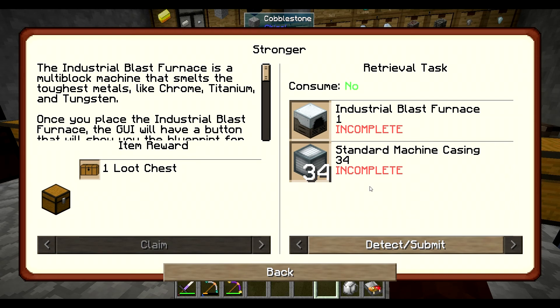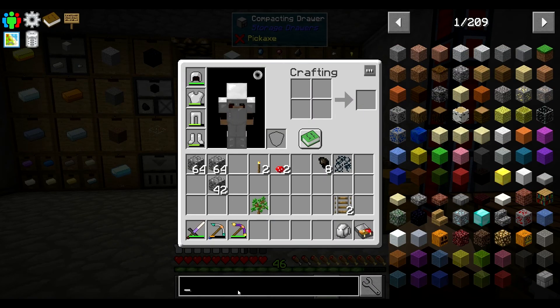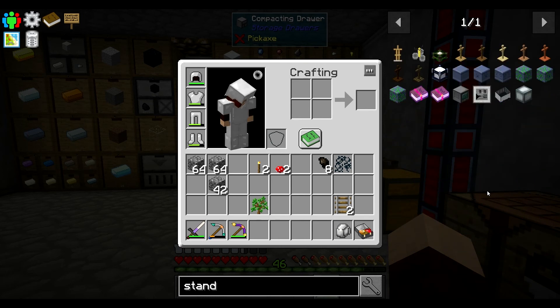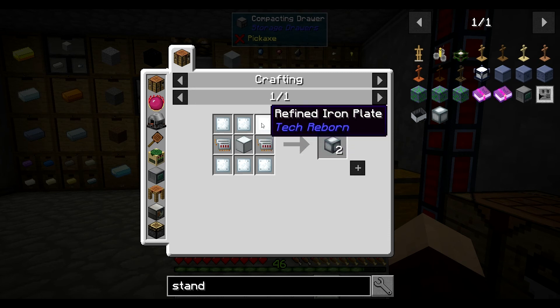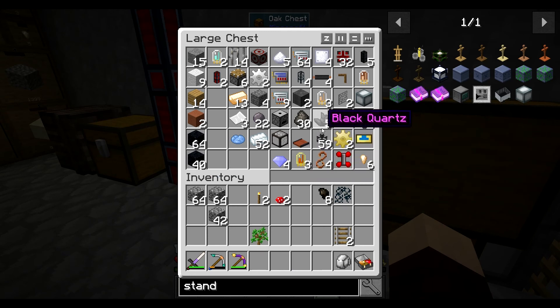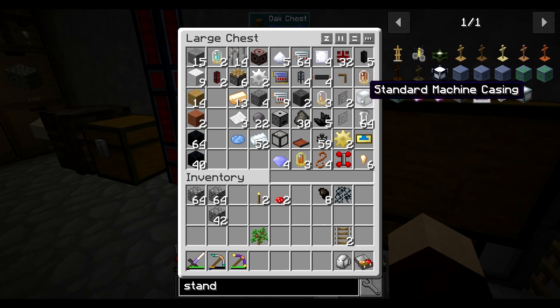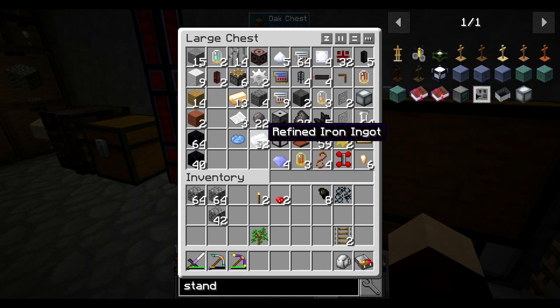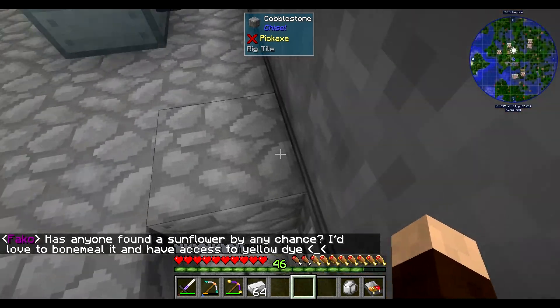We're going to need one industrial blast furnace and 34 standard casings. Let's work on standard casings because I think that's going to be the hardest. We're going to need 34. We need refined iron — let's see. I've been building circuits, so I should have all the circuits I need. That's 32, 33, 34 — so I have enough of that, and I have one standard machine casing. Woohoo! So we're going to need a whole lot more refined iron and a whole lot more plates.